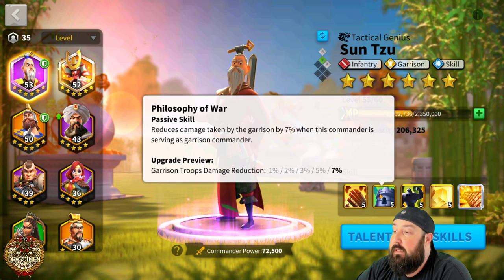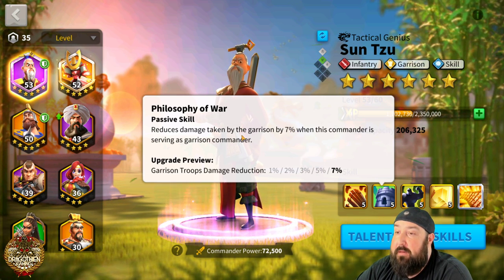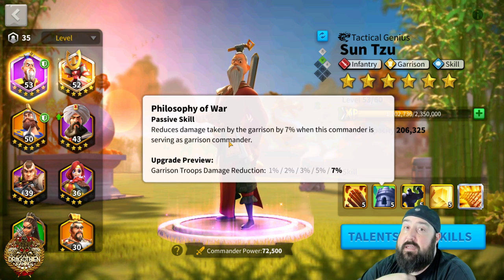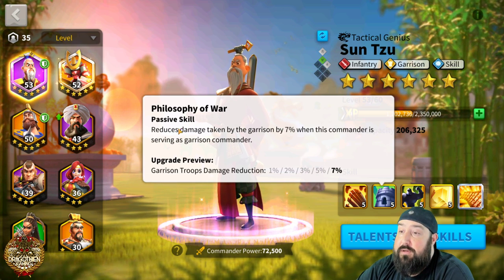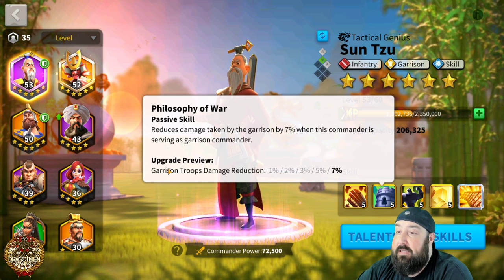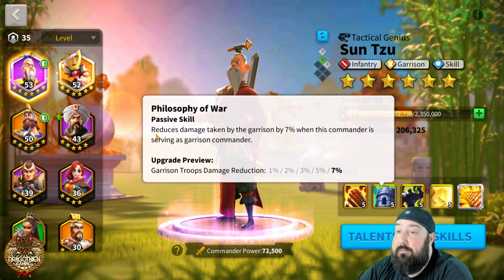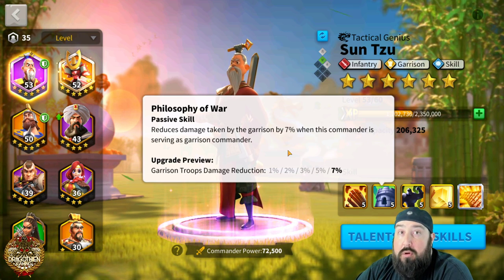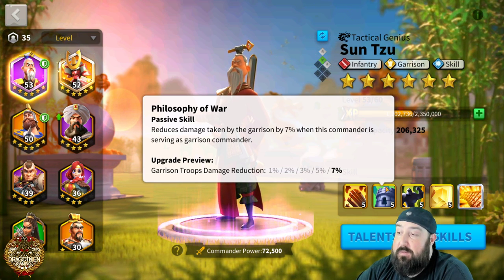The second skill, Philosophy of War, reduces damage taken by the garrison by 7% when the commander is serving as garrison commander — primary or secondary, this skill will work. It says 'reduces damage taken by the garrison,' which to me means all damage — 7% across the board. It doesn't say reduces troop damage specifically, so this includes skill damage, normal damage, and counterattack damage. For an epic commander, this is one of the stronger garrison skills in the game.